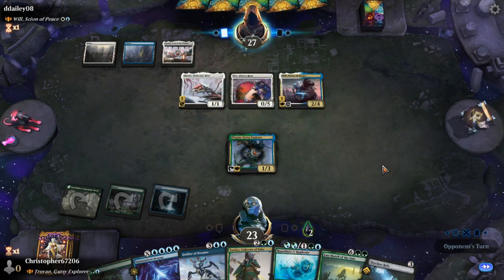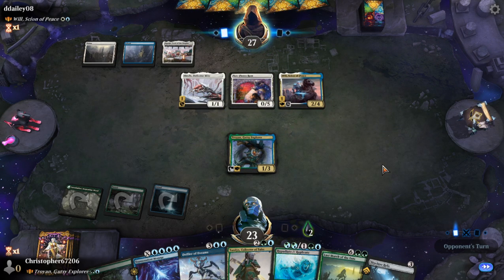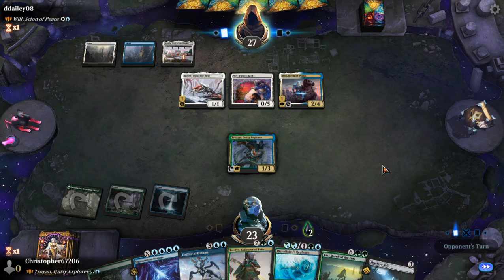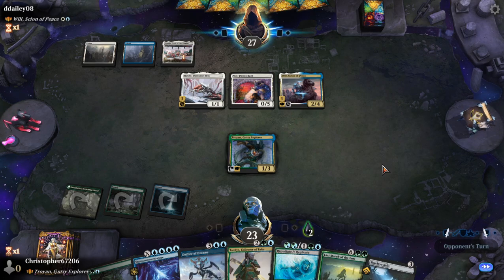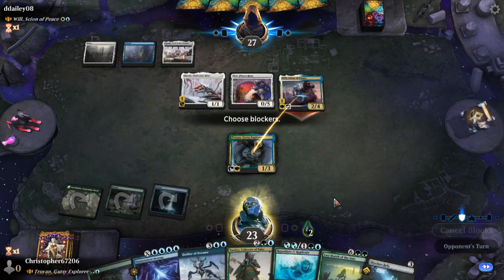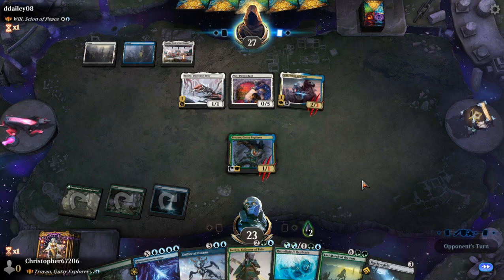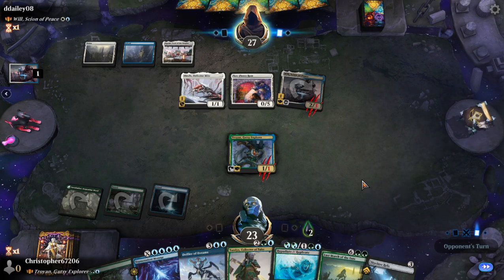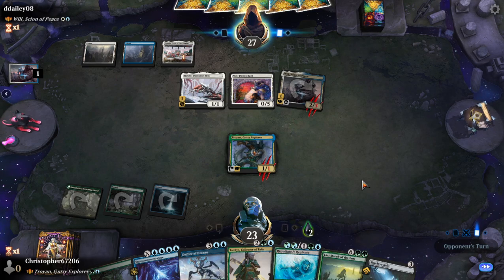I was gonna hold up a Repudiate but I don't think it's going to be necessary. We're hovering our commander, which is generally something more scary in black, but it can also be scary in white too. They have a couple of sagas that ETB exile a creature, and a couple of removal spells that are just hard exiles or destroys with conditions.